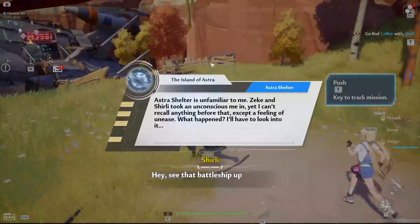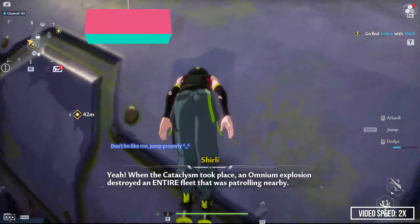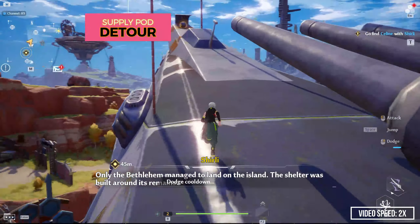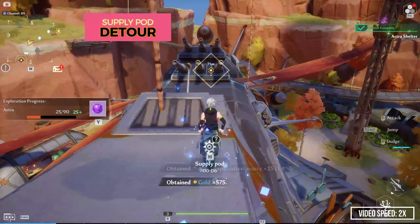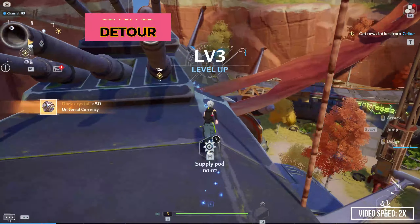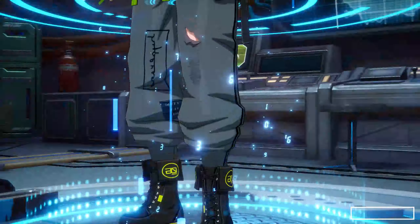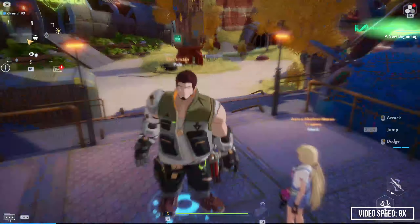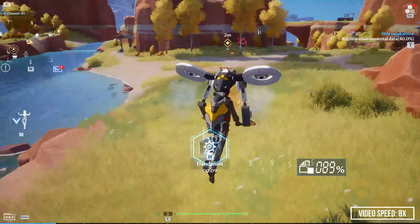The first detour is right after the unskippable cutscene. Since we have to wait for Shirley to get to the ship, we can get a golden supply pod that is on top of the ship. After that, we come back to the quest marker. This is where we customize our character. We can speed up the customization by importing our previous character, or if we forgot to do that, we can create a template now and use it for all future rerolls.